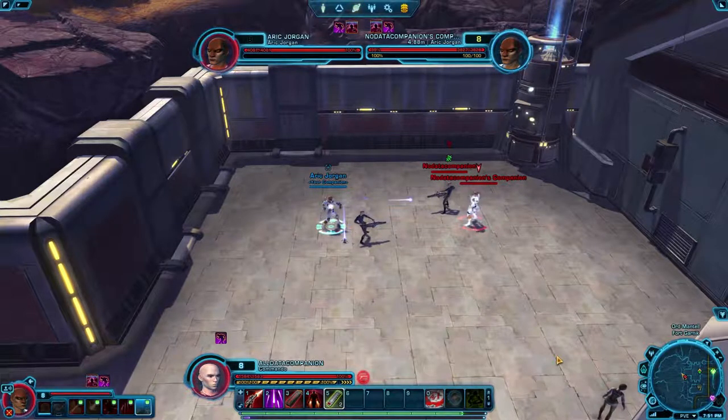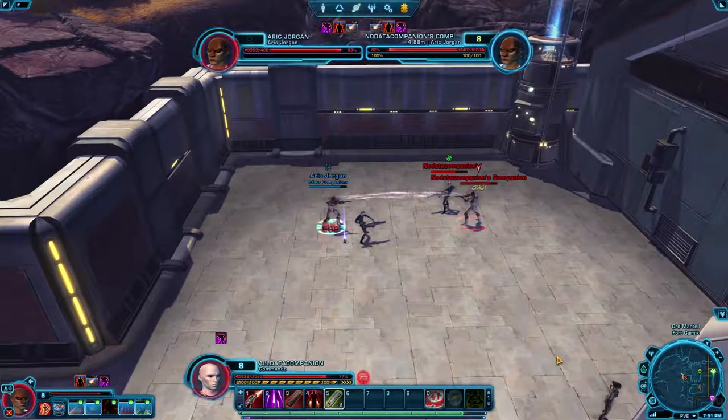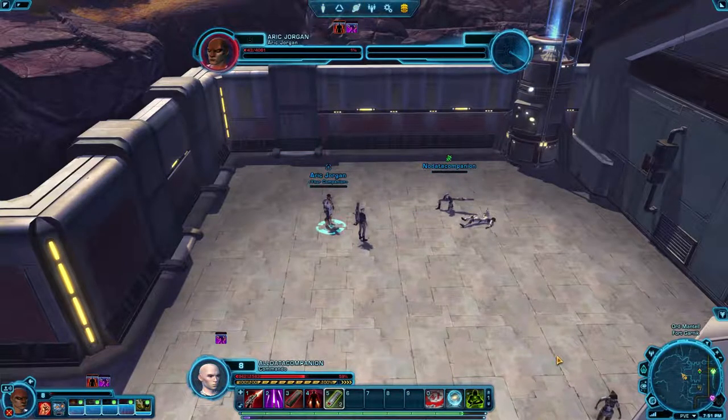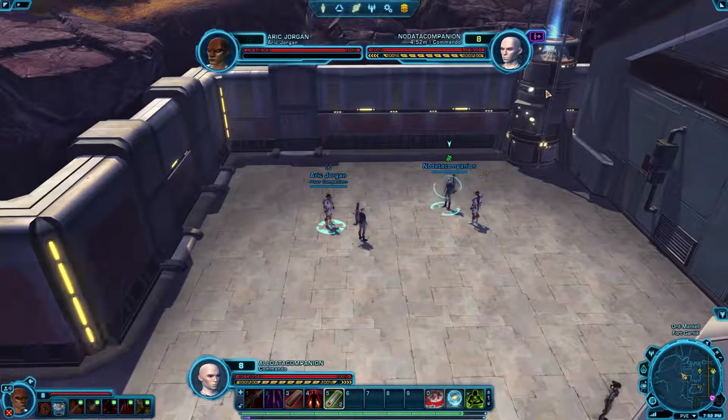We ran five duels, and although the results were slightly different from duel to duel, our All Datacrons Companion won every single time. The amount of health left with the All Datacrons Companion was: Trial 1 — 15%, Trial 2 — 28%, Trial 3 — 25%, Trial 4 — 0%, and Trial 5 — 35%. So all in all the All Datacrons Companion did do significantly more damage than the No Datacrons Companion. In the Trial 4 run, going through the combat logs, the No Datacrons Companion actually had two really big critical hits that evened out the combat damage — without those, he would have lost by a larger percentage.